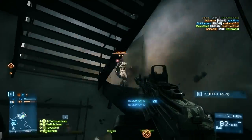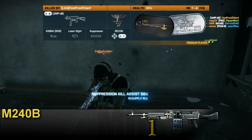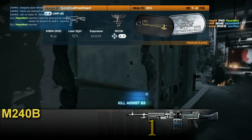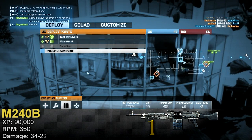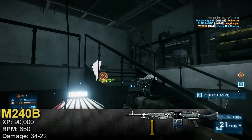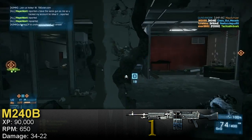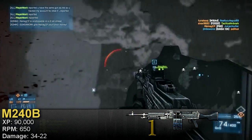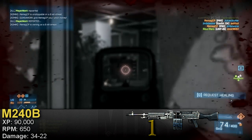It's finally time — the best LMG in the game: the M240B. You need a total of 90,000 experience points to unlock it. It fires at 650 RPM, which is 50 RPM faster than the PKP, while doing the same amount of damage. Yes, it's a heavy damage LMG with the same damage distribution as the PKP and the M60 E4 — a max of 34 and a minimum of 22.